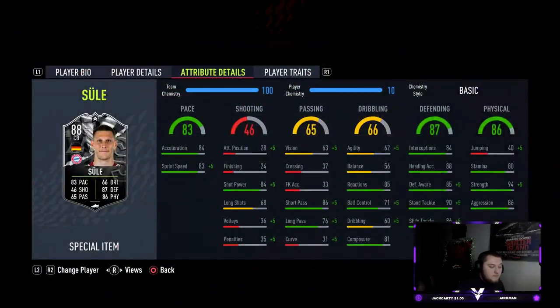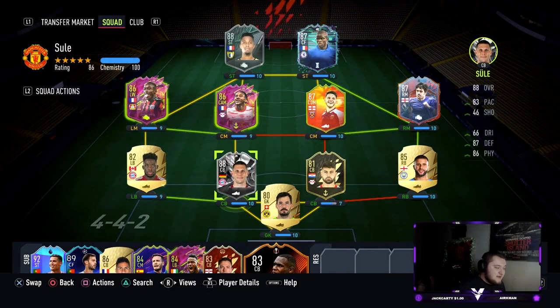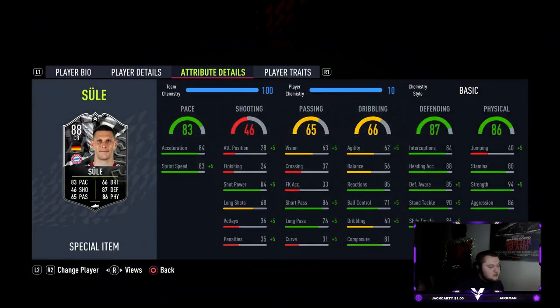I personally think, on paper, looking at both the cards, Sule is considerably better. He's got a great body type in game, he's very strong, very aggressive. They've juiced up his pace like crazy. Sule looks to be a very good card, with awesome pace and great links. Obviously we're linking him here with Davies, so that's a great link. You can perfect link him to Neuer if you have Neuer in your team.